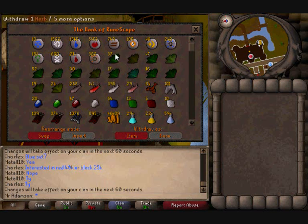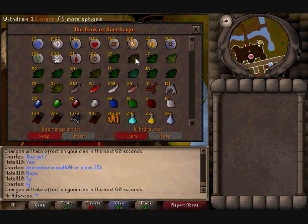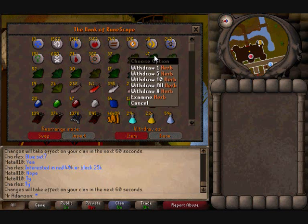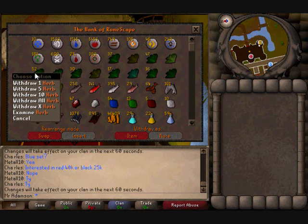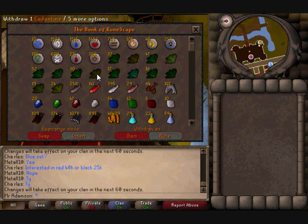This is my herb tab — that's an unid with a 37 stack, and I've put next to it what it was when I cleaned it. So they're all kwuarms, they're all irits, they're all avantoes, they're all cadantine, they're all lantadyme I think they're called. They're all dwarfweeds, they're all ranarrs, and they're all harralanders.